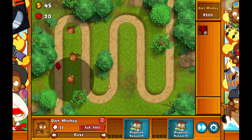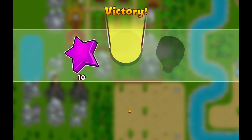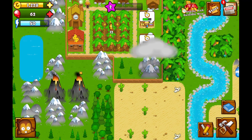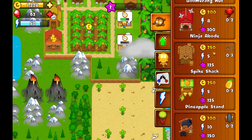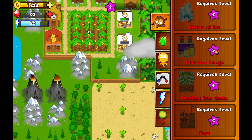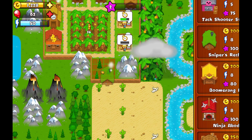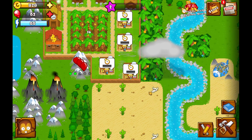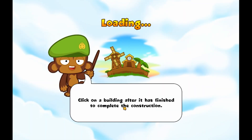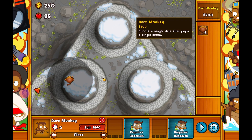I play a lot of BTD6 in my own time. 100 coins — not bad, not bad. Let's see what other monkeys we can get. Sniper monkey, ninja monkey. I know what we're getting: sniper monkey, ninja monkey. We're just going to chill out and just play some video games.